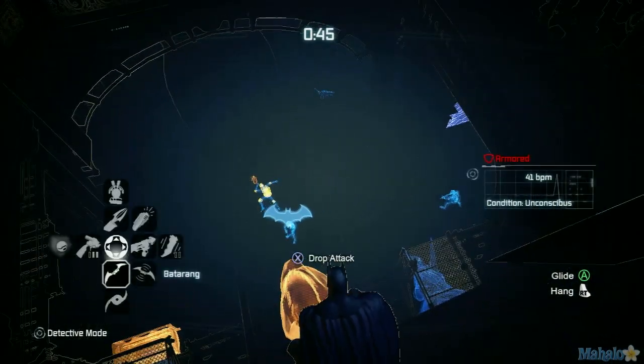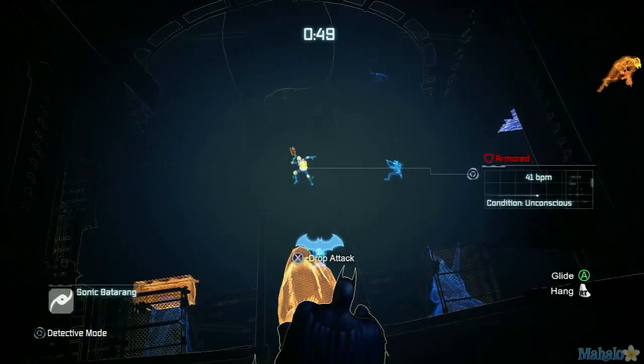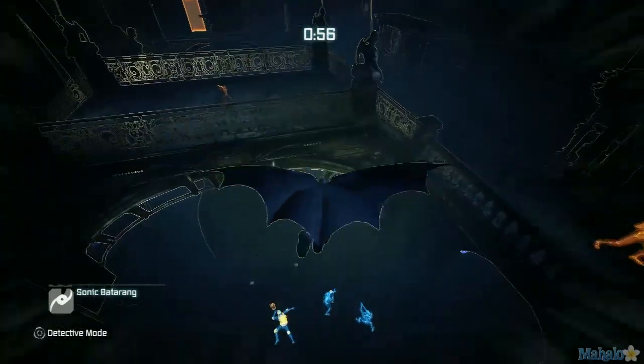When the two guards show up at the base of the stairs, use a sonic battering to get them closer together. Glide from the gargoyle, then dive bomb near them, detonating your shockwave for the first medal.